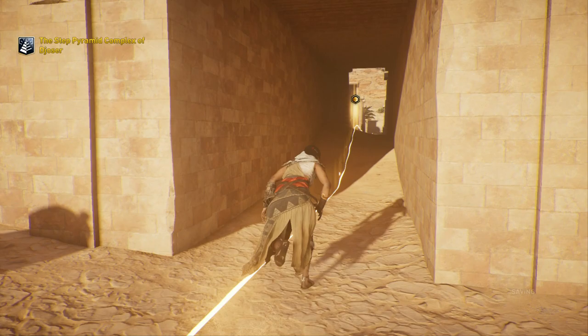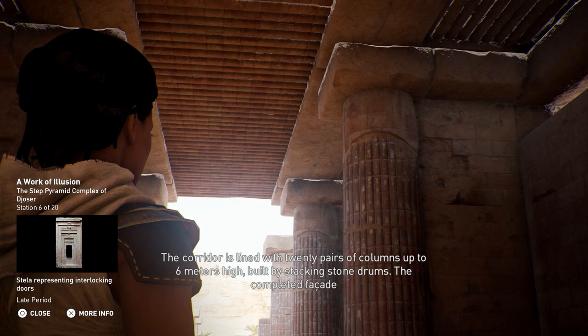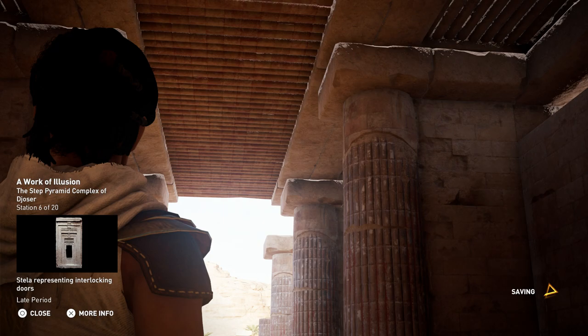The corridor is lined with 20 pairs of columns up to 6 meters high, built by stacking stone drums. The completed façade was made to resemble reed stock bundles. Traces of red paint were found on the columns, along with black paint on the support walls. This would have had the effect of blending the walls into the shadows, giving the red columns the illusion of standing on their own.